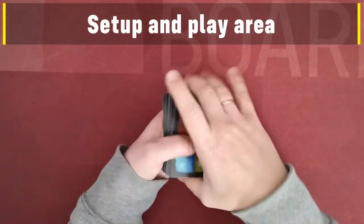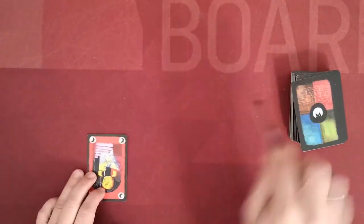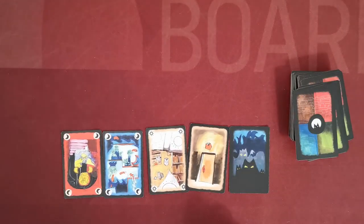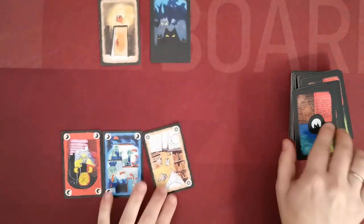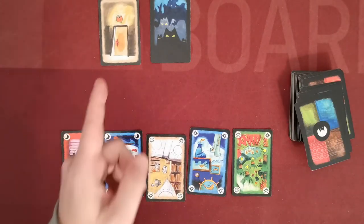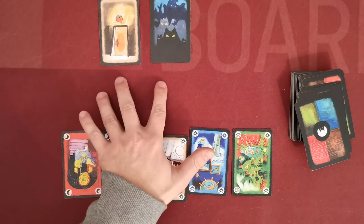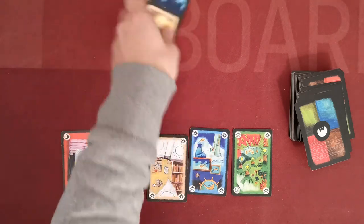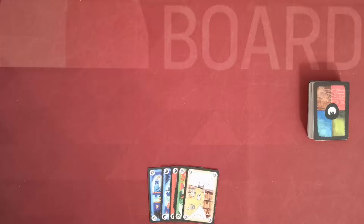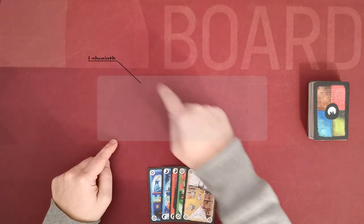To set up the game, simply shuffle all the cards together and place them face down in a stack. The player starts with five cards drawn from the top of the stack. If the player happens to draw any door or nightmare cards, he sets them aside and keeps drawing until he has five non-door and non-nightmare cards. Any set-aside cards are then shuffled back into the stack, and the game is ready to start.